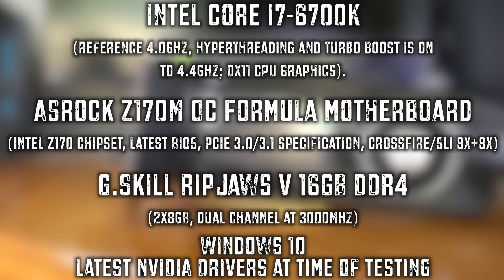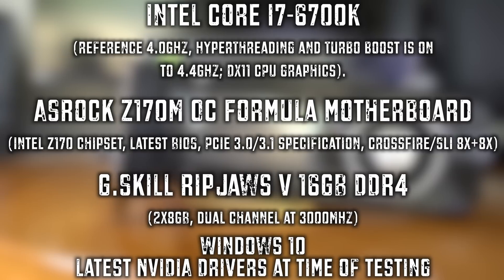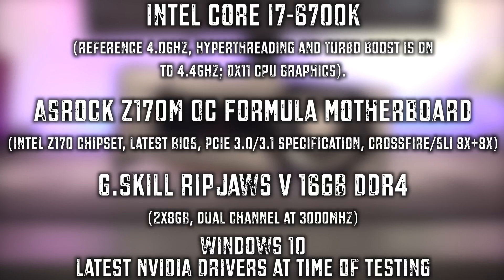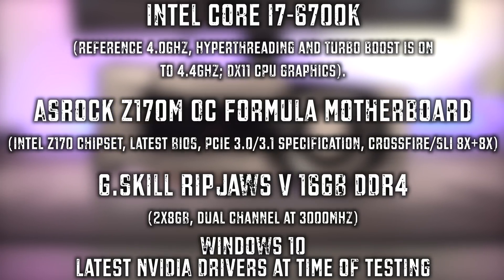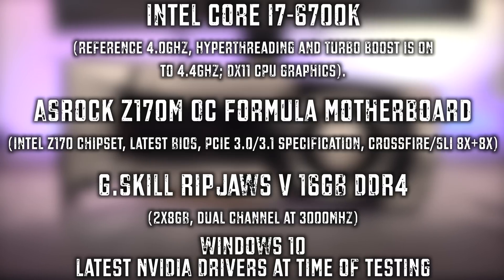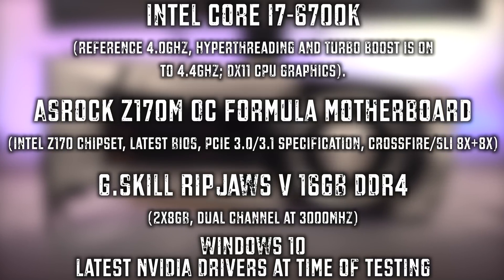Let's check out the test system. We have an i7 6700K, kept on turbo mode running at 4.4 all the time. We also have an ASRock Z170 motherboard, the overclocked version. We also have 16 gigabytes of G.Skill Ripjaw memory, Windows 10, and the latest drivers available at the time of testing. With that said, let's rock out and check out those benches.